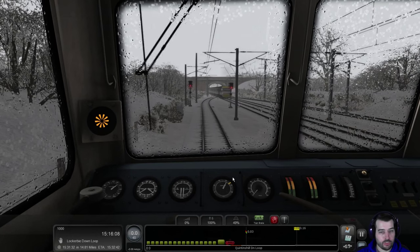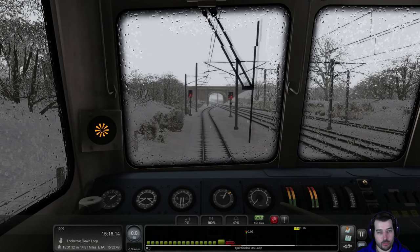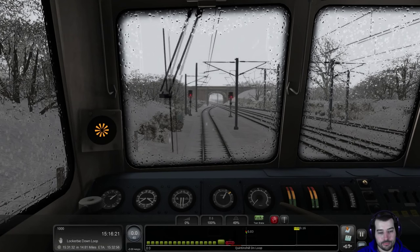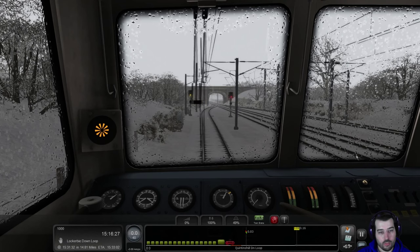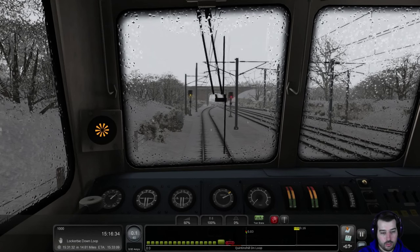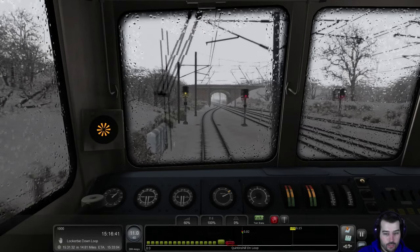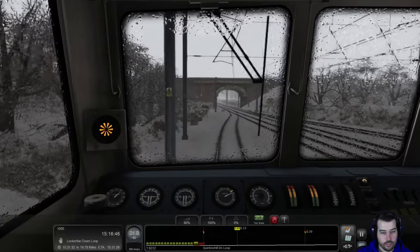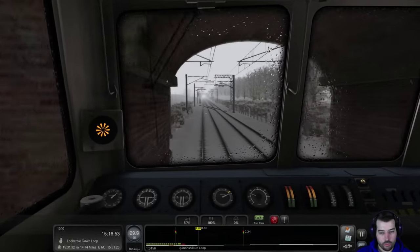I feel like I was going faster than that train — just saying. Let's see if our signal changes because we've been sitting here forever. There it goes. Be a bit more careful on the start this time — I don't want to go in the red. You can see those little bars right here — they're not traction bars, it actually has to do with the voltage. I could be wrong.